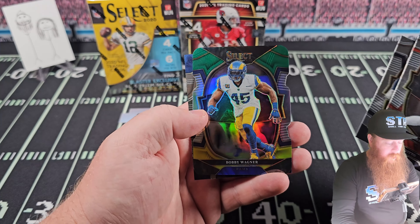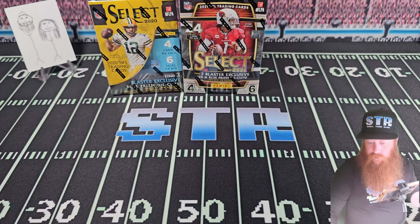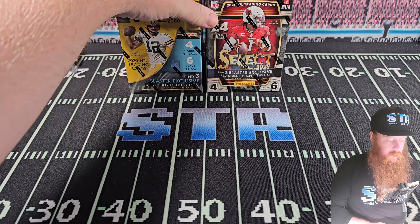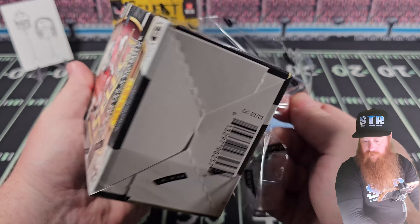And I don't like the color. Kirk Warner, Isaiah Pacheco. I would rather see a red and blue before a green and yellow, unless it's a Packer's card. Right, everything else is just not there. I'm with you on that.